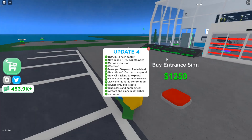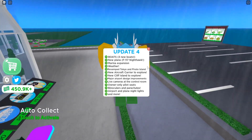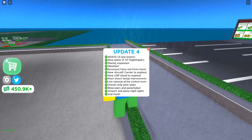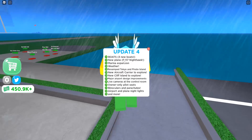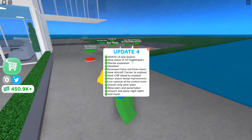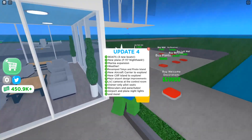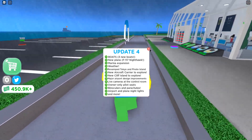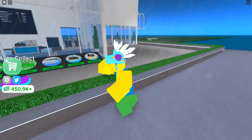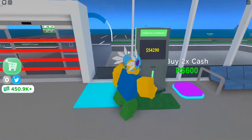I haven't played since the last update so figuring out the new things might be a little tricky. We got a marina explosion — not sure what that is — plus a new plane, the F-117 Nighthawk, a new cliff island to explore, major airport design improvements, and more.